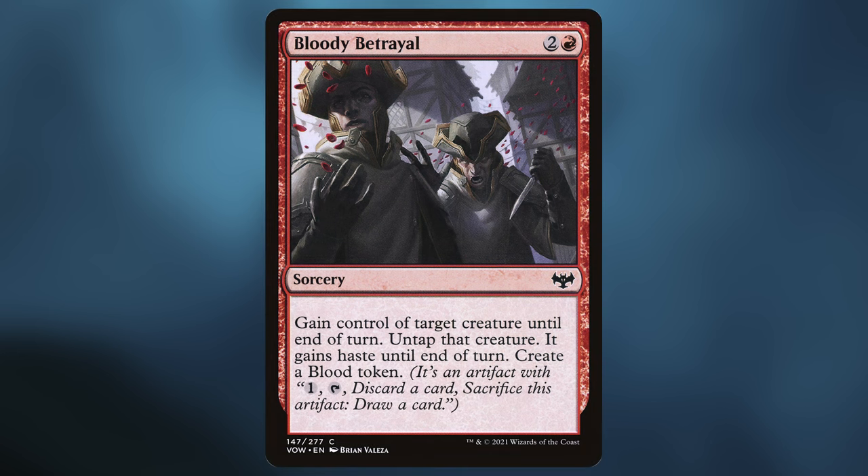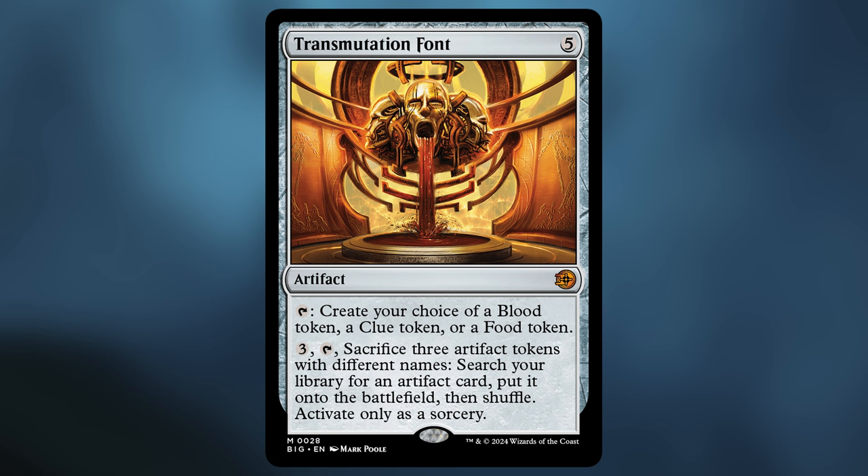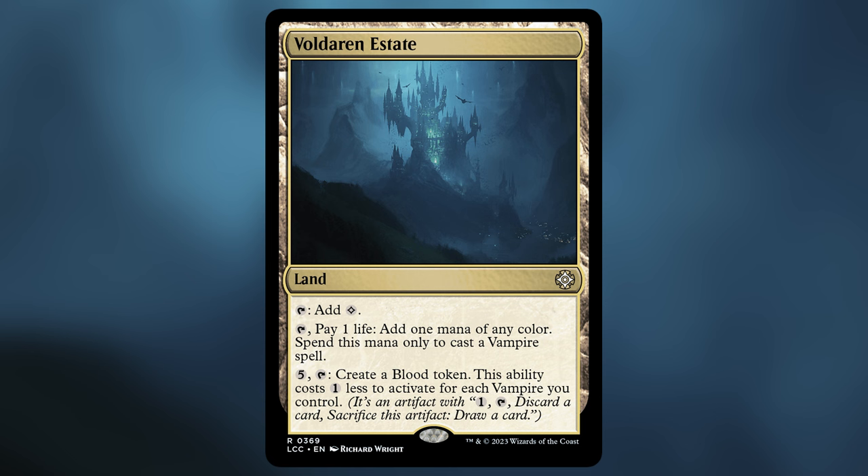Next we need a blood token. Bloody Betrayal is a haste enabler that also gives us a blood token easily. Old Rutstein helps with our self-mill plan and can generate blood and treasures depending on what we mill — a card we want on the battlefield for a long time, and the inspiration behind the self-mill category. Transmutation Font gives us access to blood, clues, and food, plus a nice artifact tutor if we're hurting for another requirement. Voldaren Estate is our one land that generates blood tokens — five mana is steep, but it's tutorable.